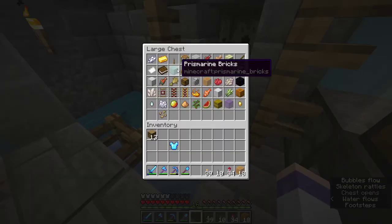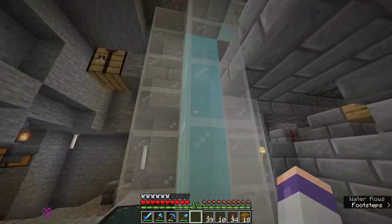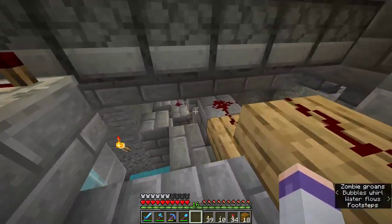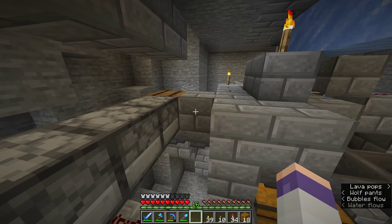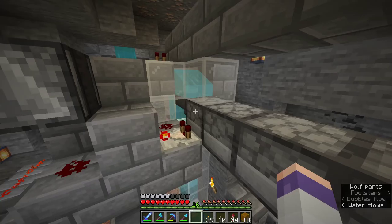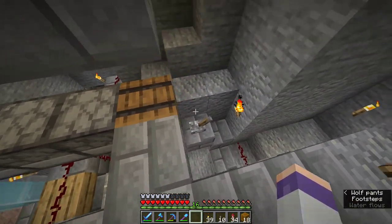Our filter item, which we drop out of these two large chests, goes into the water stream, up the bubble column, and into a hopper. That hopper leads to an instant dropper line. These droppers can trigger instantly — the dropper line is set up in a way that allows an item to travel from the first dropper into the last barrel instantly, within the same tick.